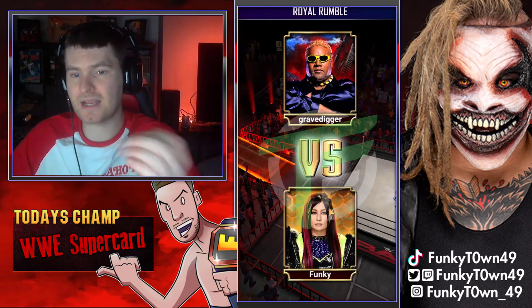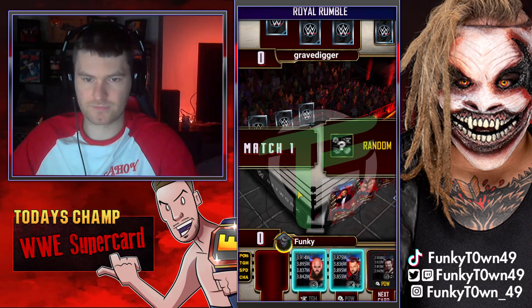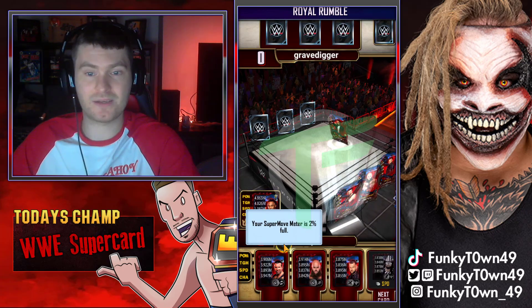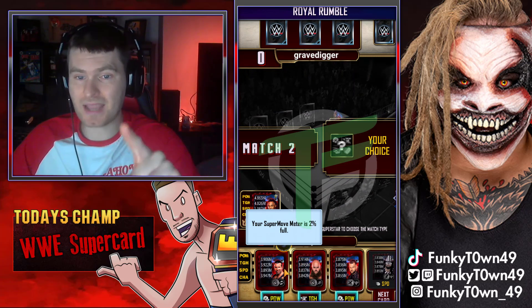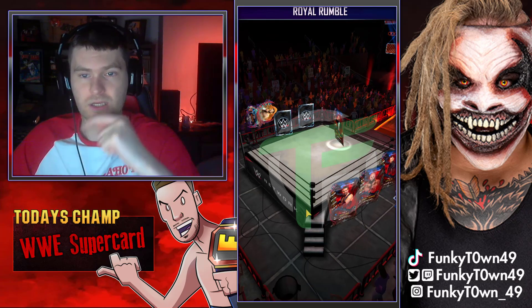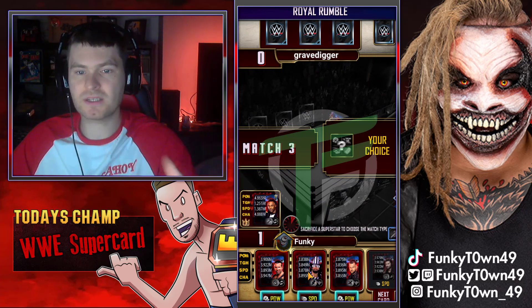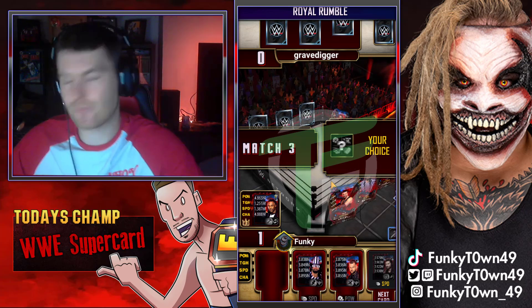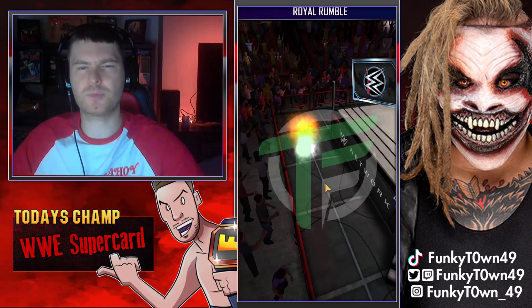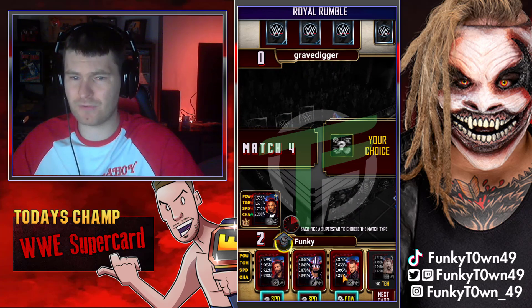We're starting with zero percent on the super move meter. We start off with Isaiah Swerve, and as soon as we use him, before we pick our next card, we can see how much it moved up. The super move bar is now at two percent, so it looks like it goes up two percent every time you use a superstar. It seems to go up two percent every time - I'm assuming they don't want it to be abused. Two percent does seem a little bit low though - what do you guys think?